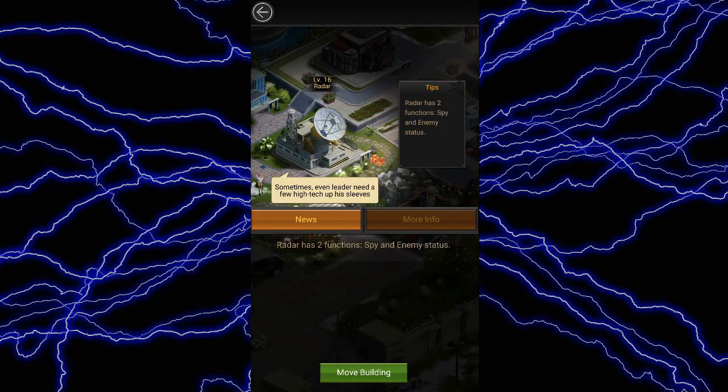Next up is the radar. Upgrading the radar gives you more detailed spy reports and also more detailed info about incoming troops. Depending upon the amount of information you want about your opponent, you can choose whether you want to upgrade this building or not.